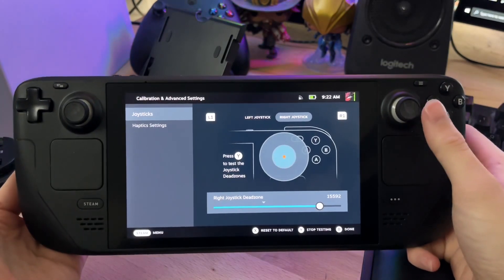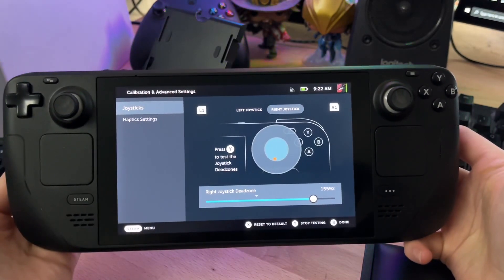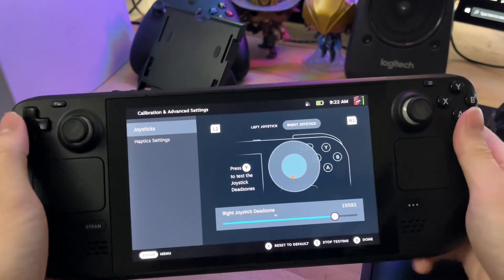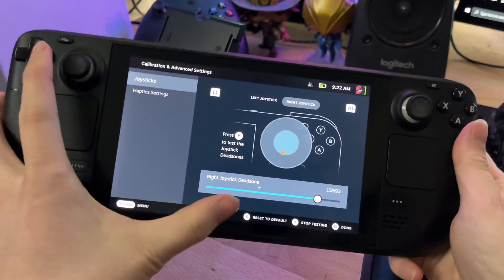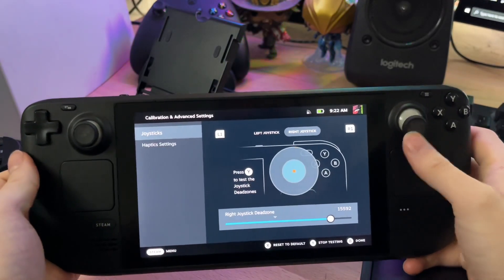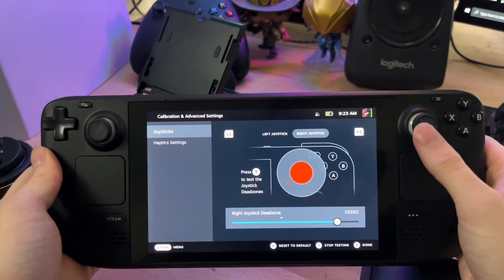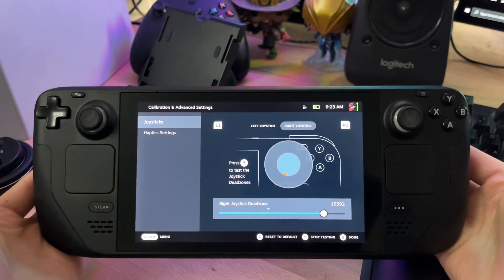I was playing Brothers: A Tale of Two Sons — the right, younger son was constantly moving down, moving backwards. I was like, why the hell is he doing that? Obviously he's drifting. So what I had to do was configure a dead zone. Originally it's really small, but this one encapsulates my issue. A dead zone accounts for a small amount of drift anyway, but mine's a massive amount — that's pretty ridiculous.